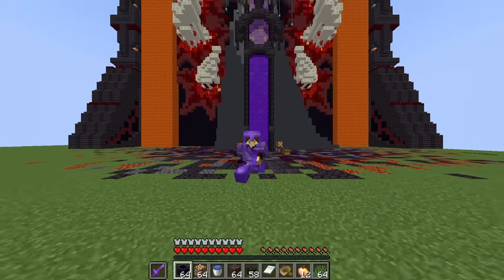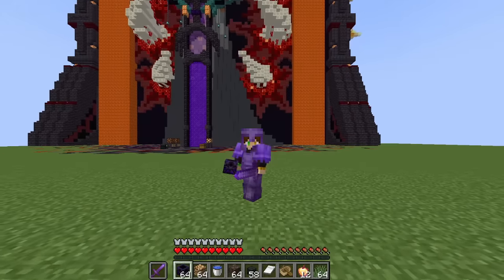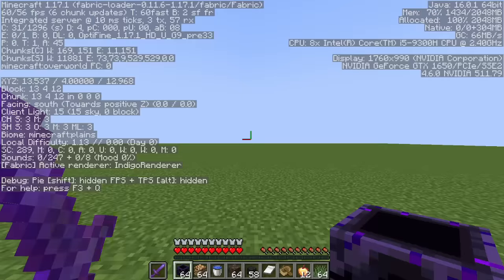I can't use my mouse — the only thing I have access to is my keyboard. I wish I could just turn around to escape, but I can't rotate the camera. What's worse is my yaw pitch is exactly zero, which means I'm looking straight forward and I can only break or place blocks on one axis.